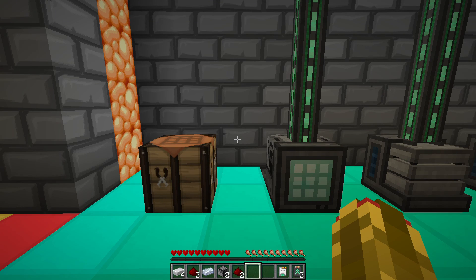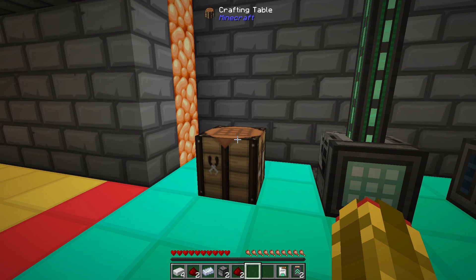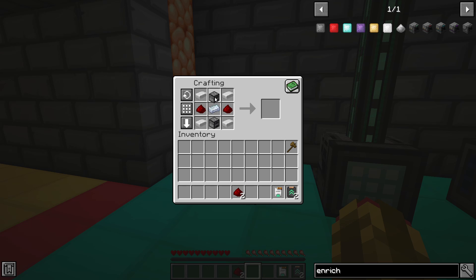Metallurgic Infusers have no prerequisites in the Mekanism mod. You can craft a Metallurgic Infuser using a crafting table or a formulaic assembler. To craft one, you need 4 iron, 2 redstone, 1 osmium, and 2 furnaces.